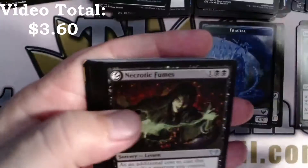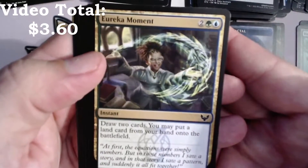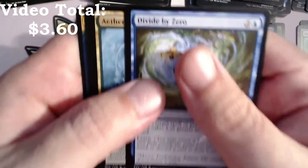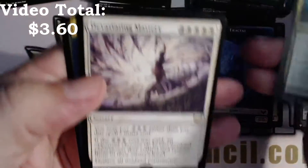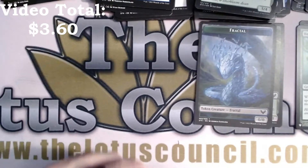Art card. Necrotic Fumes is our lesson. Eureka Moment, Divide by Zero, Aether Helix, Devastating Mastery with a Weather the Storm, and a foil Bayou Groff — sorry, that's an O not an I for all you folks at home.